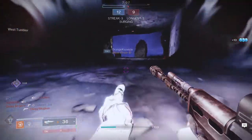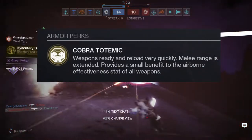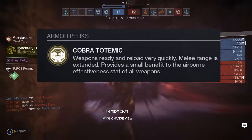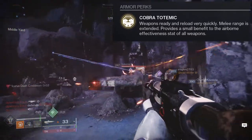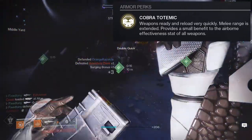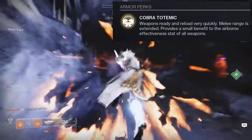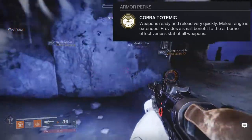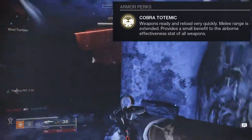For Ophidian Aspect's actual perk, it's called Cobra Totemic. Weapons ready and reload very quickly, melee range is extended, and it provides a small benefit to the airborne effectiveness stat of all weapons. Nothing too crazy — it literally just makes you much faster with your weapon, specifically taking your weapon in and out, your reload is faster, and your melee range is a bit bigger.